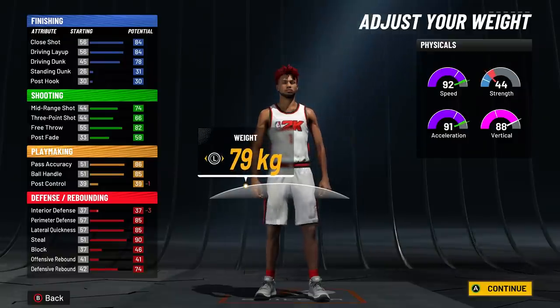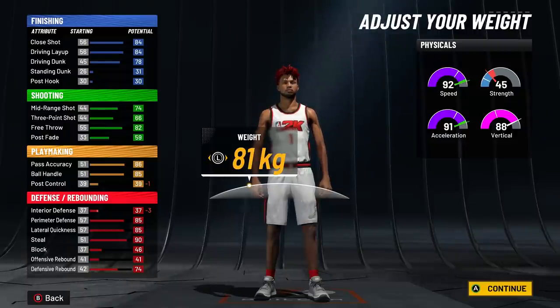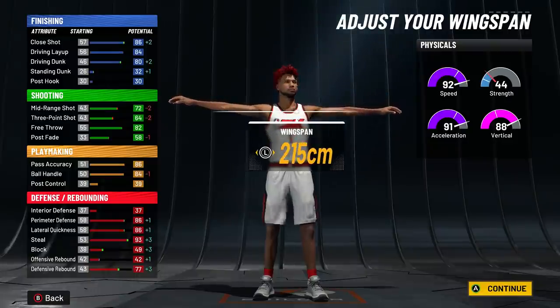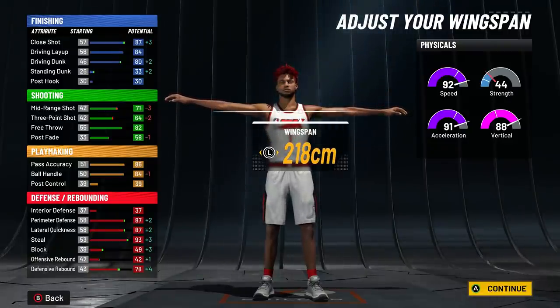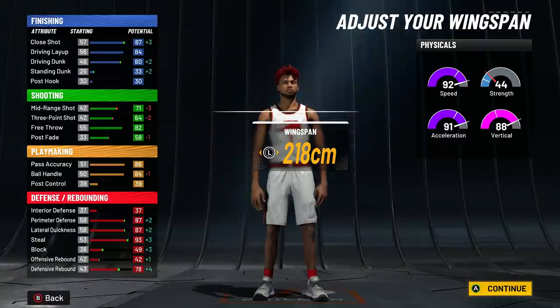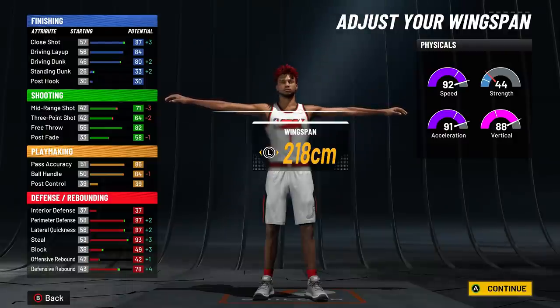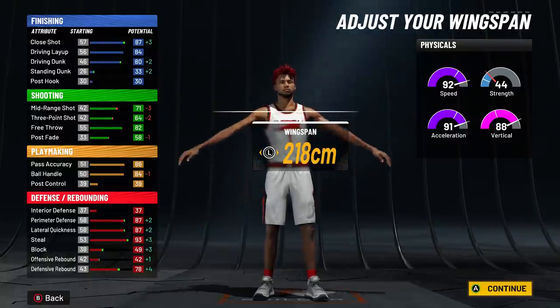From there, go minimum weight and then bump it up slightly until speed or acceleration drops — that lands at 81 kilograms, just a little above minimum weight. Then go max wingspan. You're going to want to add plus four to all of your stats on the left once you hit 99 overall. It's really not hard to hit 99 — just play MyCareer on any difficulty, pro or Hall of Fame, and you'll get there.